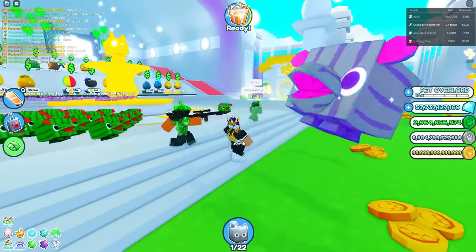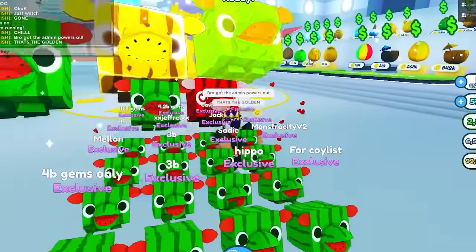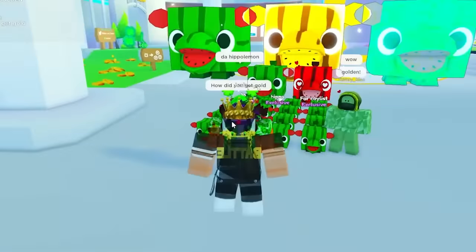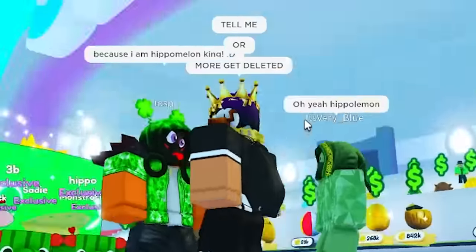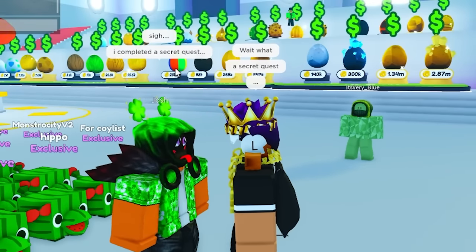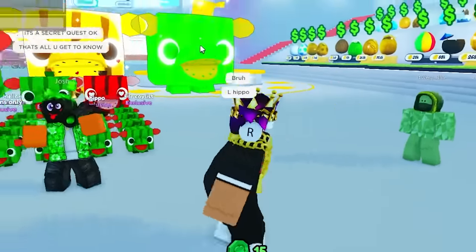He literally just got the sniper out. Chill, bro. Oh, he redeemed it. Bro got the admin powers out. Is that the golden? That's the golden one — no way. I don't think it's even possible to hatch a golden one. He said the Hippomelon. How did you get the gold? I'm pretty sure it's not even possible to get it. 'Because I'm Hippomelon King.' No, that's not why. Tell me or more get deleted. How did you get the golden? You got the normal golden and rainbow — how? He said, 'I completed a secret quest. To get to the lost throne of Hippomelon. It's a secret quest, okay? That's all you get to know.' Bruh. El Hippo, for real though.